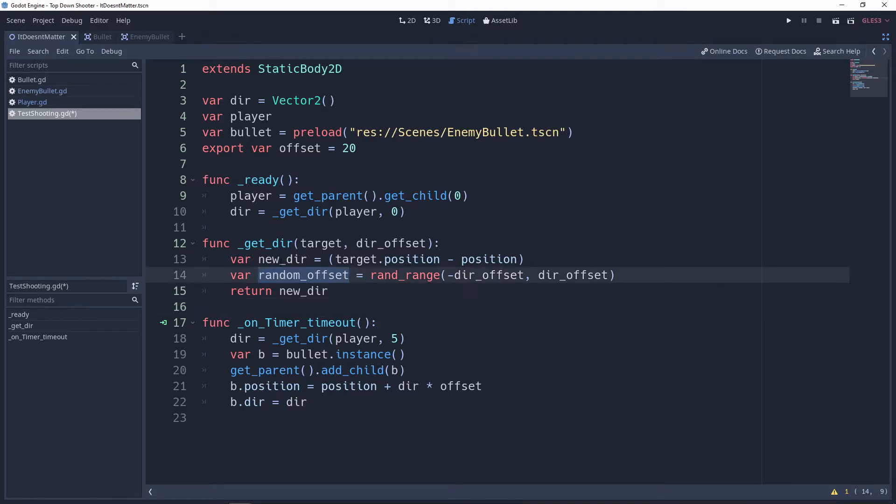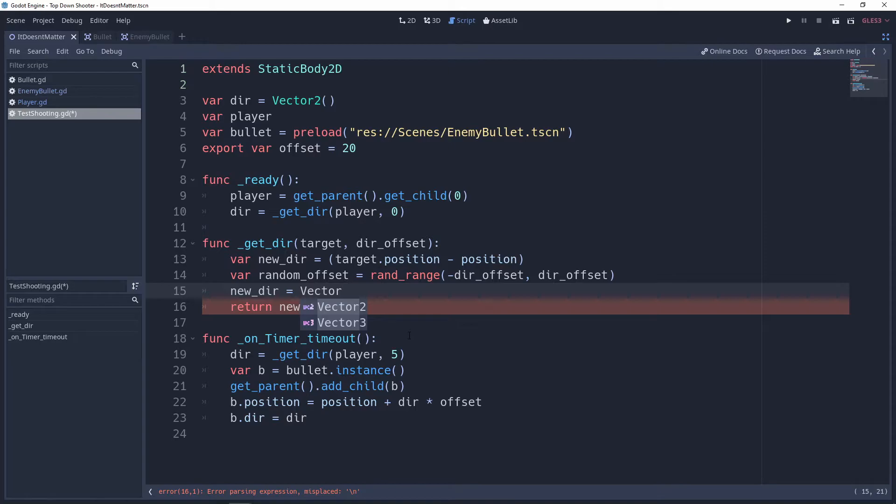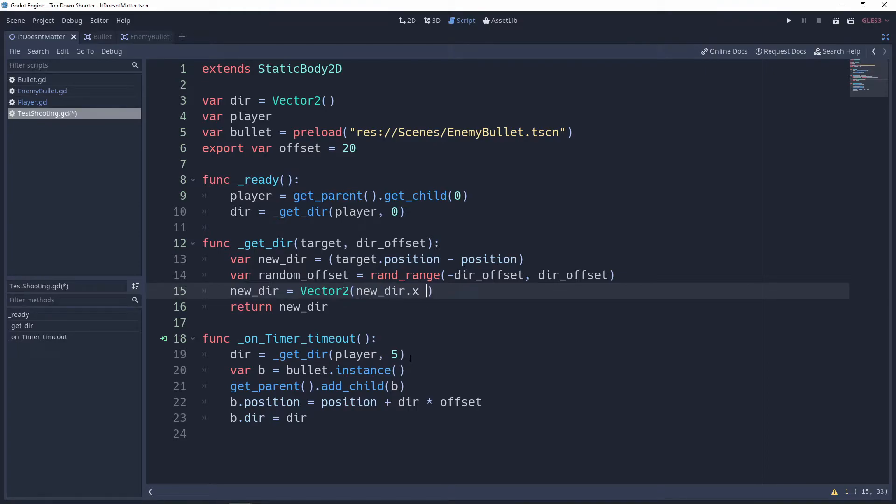To apply that to our direction, we go back to `new_dir` and set it equal to a Vector2. We take `new_dir.x` and add in the `random_offset`, then do the same thing for `y`. At that point, we have a new direction. The problem is it's not normalized, so at the end we simply call `.normalized()` on it — it doesn't really matter where we normalize it as long as it's done after all that.